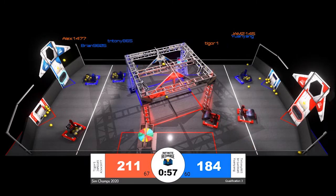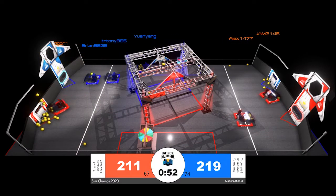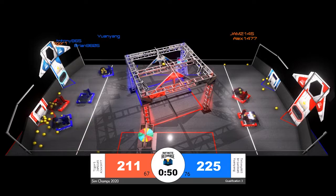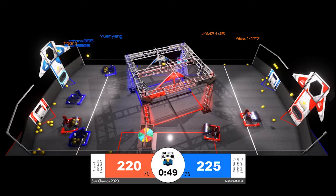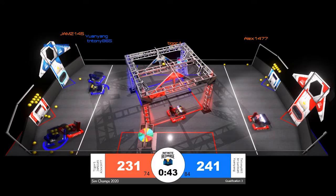One minute remaining in the match. The Blue Alliance has a seven power cell lead over the Red Alliance. Zooming in now for Red, lining up on that initiation line in front of the Red Alliance power port is Alex 1477. Their Alliance partners are both on the loading side of the field.